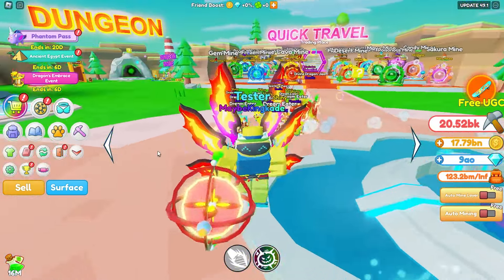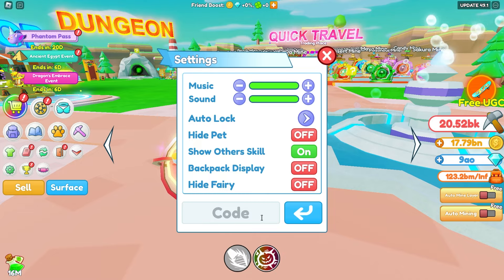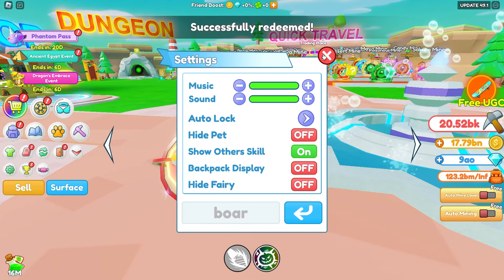Before we check out the brand new update, make sure to use the secret code BOAR — B-O-A-R, just like this. Click enter, and then you'll get some pretty good stuff right there.